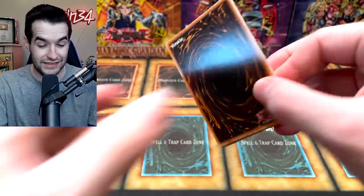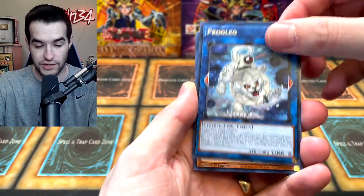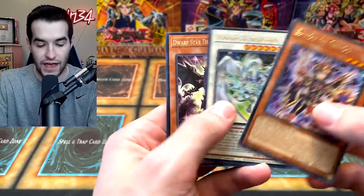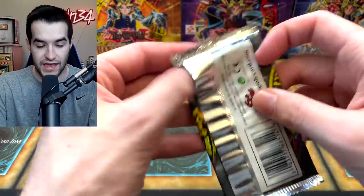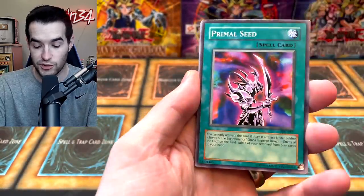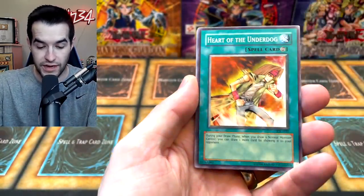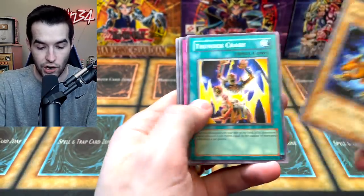Next up let's try the Toon Chaos — can we get a collector rare first edition? That'd be actually crazy out of one pack. Let's see: Black Luster Soldier, Fry, Meister... okay, not in that pack. But maybe we'll get one in the next one. Now we have Invasion of Chaos — we've pulled the Black Luster Soldier before, but that doesn't mean we don't want to pull it again. We could pull it collector rare and ultra rare in the same video, that would be pretty cool. Good Goblin Housekeeping, Iza, part of the underdog, Be Gone, and the Mad Dog of Darkness.